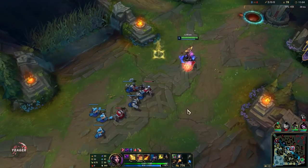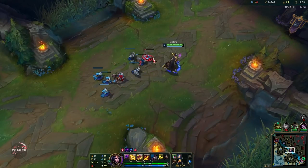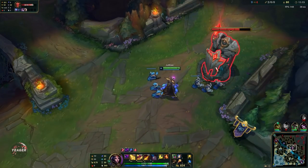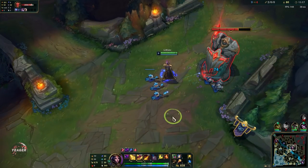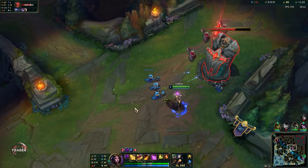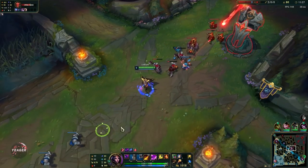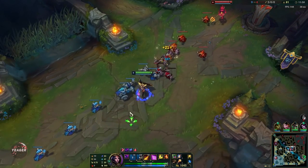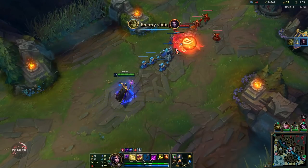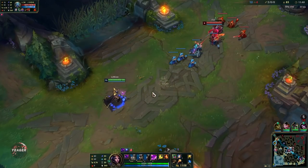If you want better waveclear and want to one shot the backline minions, you can use minion dematerializer by switching out biscuits for those — that is also fine to do. But this setup with biscuits is really good for the lane and later stages because you get permanent mana from the biscuit, which fixes some mana issues and gives a stronger laning phase. LeBlanc is an AP assassin so you want to snowball in lane, but she also scales really well.